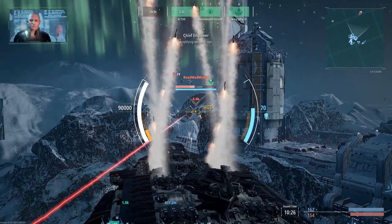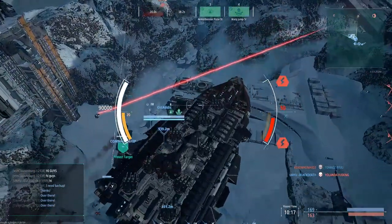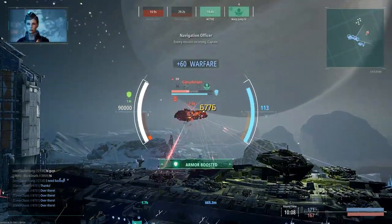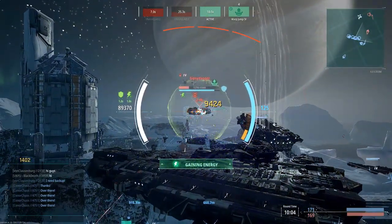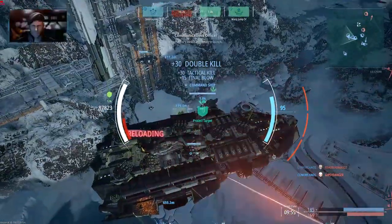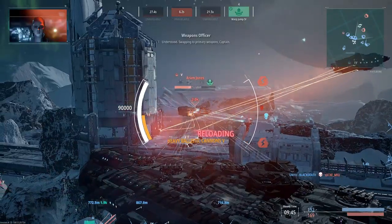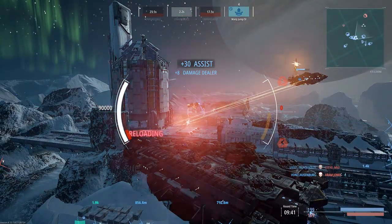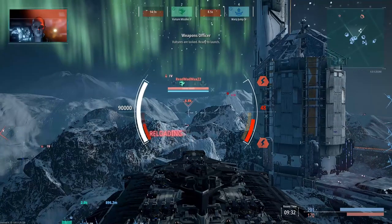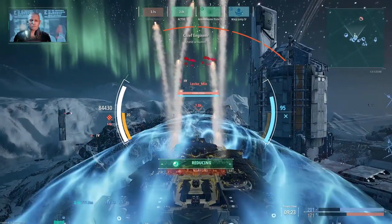Looking at the mini-map you can see Jacks off there in the northwest — I'm completely confused as to what he was doing this entire game. He's in a tier five corvette; I don't understand that. There's Gypsy again, the only one on the enemy team actually trying to take initiative and push into our defensive line. If you look at the mini-map we're actually in a defensive formation, but Gypsy unfortunately just didn't have any support. Too little too late — we got him before he could even initiate the warp.